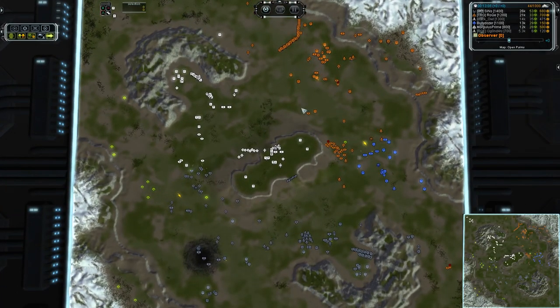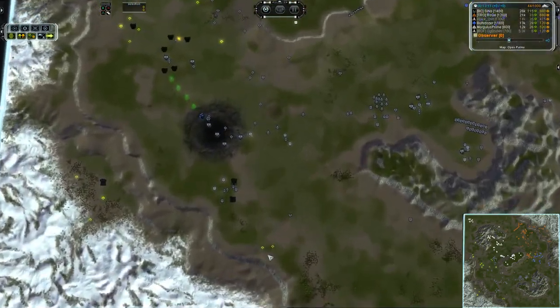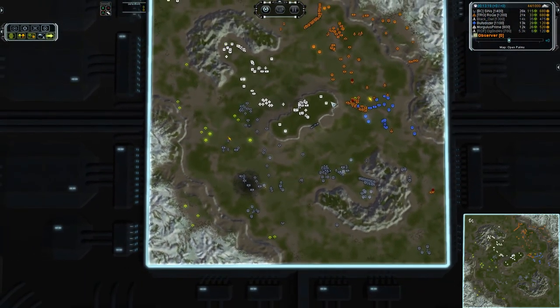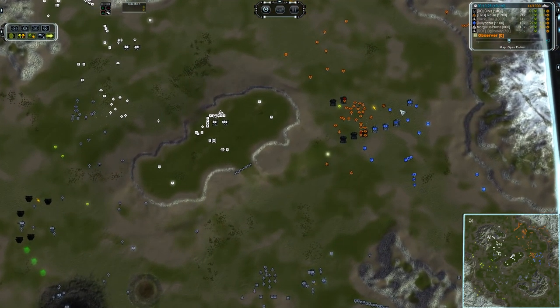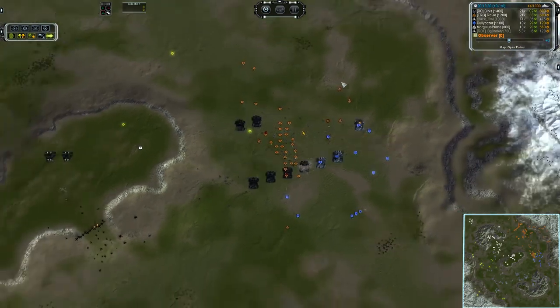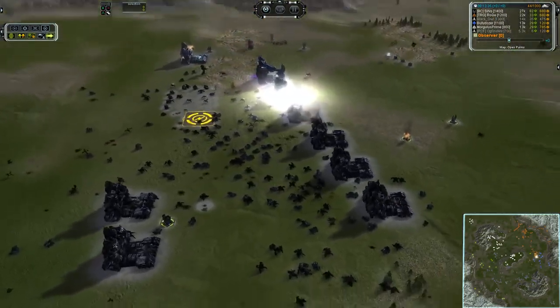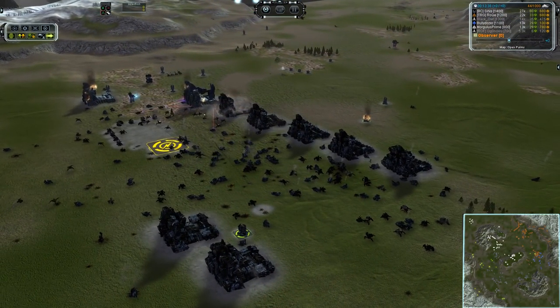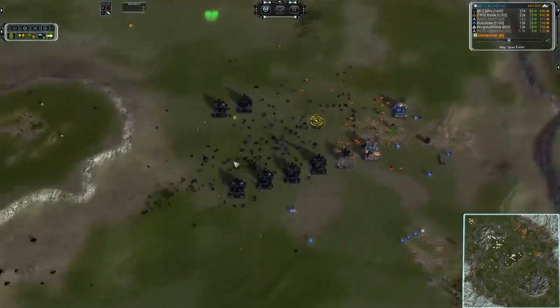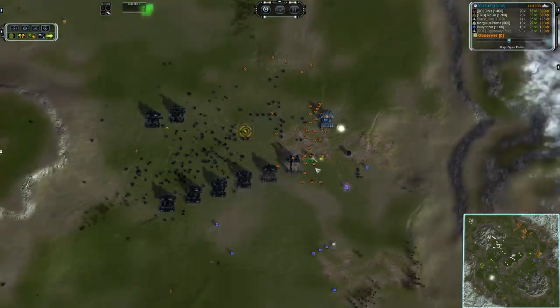Margulis Prime is just having more and more problems dealing with what's getting thrown at him. Sins not only got his entire expansion locked down except for those two mass extractors, which gives him about 80 mass per tick income versus 33 for the next highest player, who would be Roke. However, Roke is going to have a glorious amount of mass to reclaim — more than enough to rebuild any army his heart desires, as long as he gets an engineer over there or lays down a factory with his ACU.